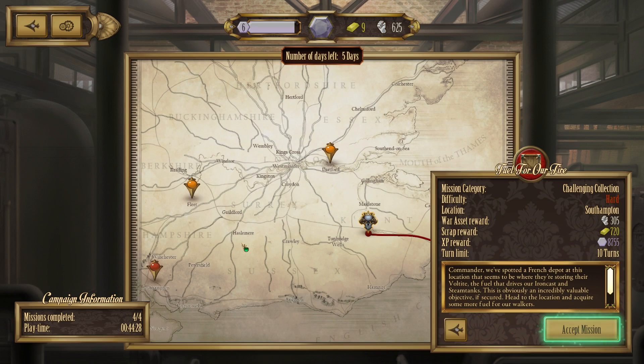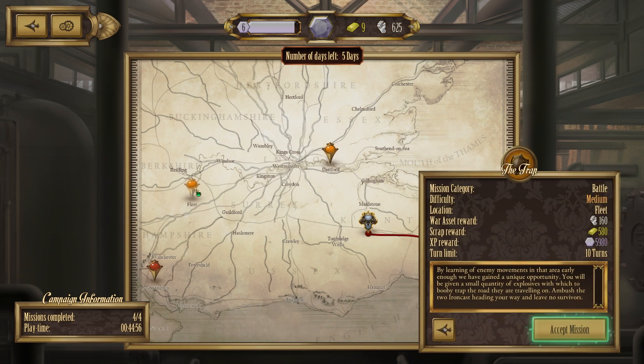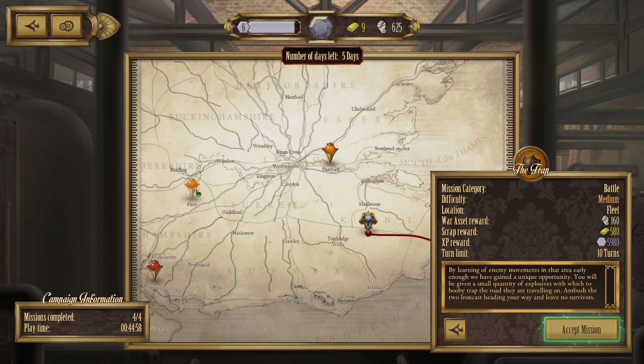Tempted. Commander, we've spotted a French depot at this location that seems to be where they're storing their voltite - the fuel that drives our Ironcast and steam tanks. This is obviously an incredibly valuable objective. If secured, head to the location and acquire some more fuel for our walkers. Ten before making your escape. That would mean I'd have to get one every turn. Oh, that actually sounds pretty nasty. I'm fairly certain I do not average ten a turn, but then again...